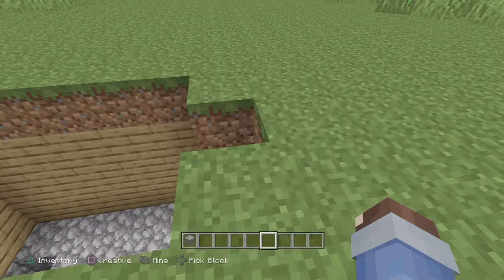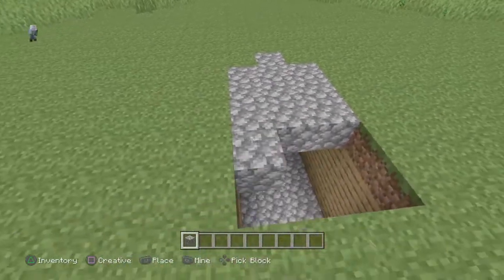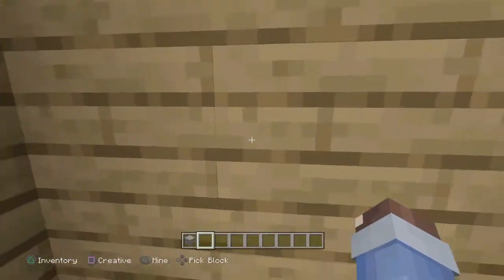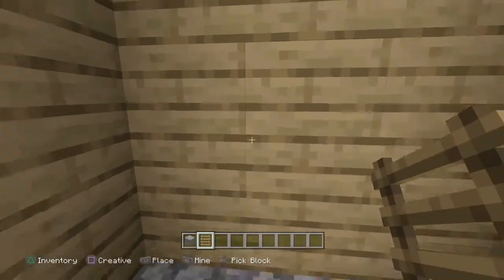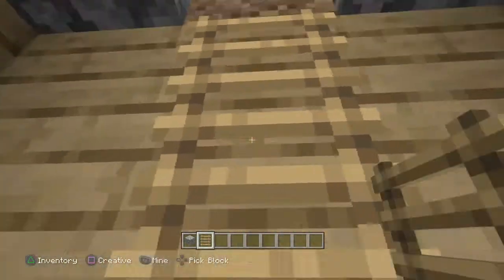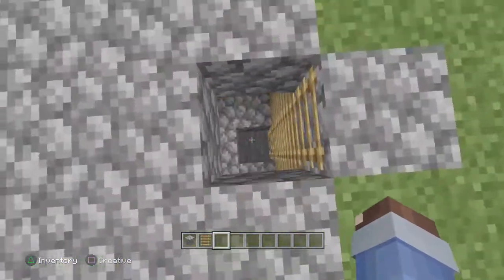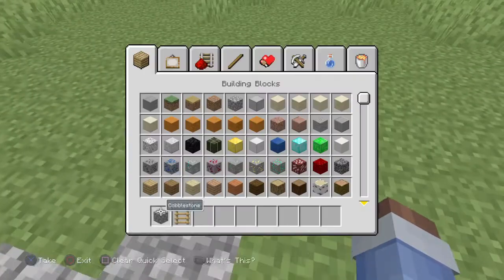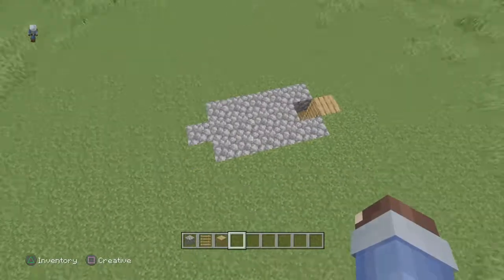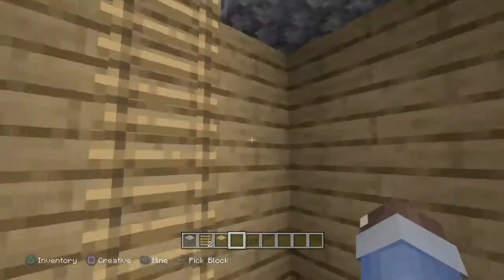Next you take your cobblestone again and seal it off like this, but make a space for your ladder. Now you go down here and make some ladders using sticks, and then you can go all the way up. You can replace this with the cobblestone block if you want to, or you can make it oak — I'd rather do oak. It should look a little bit like this, just a little space that you can move around in.